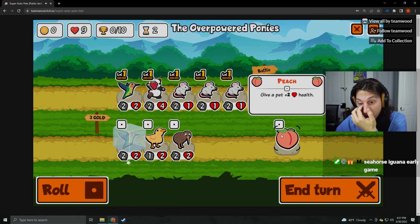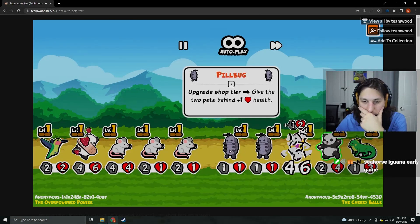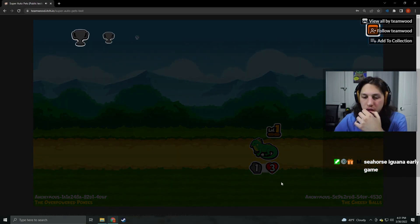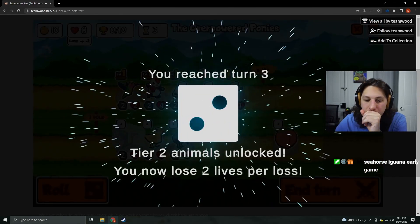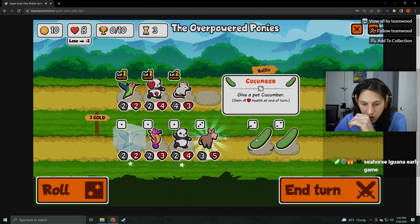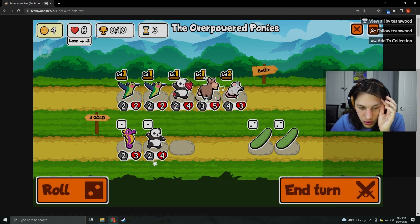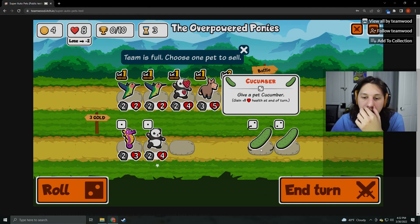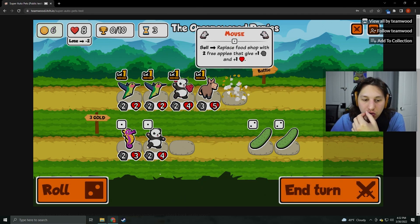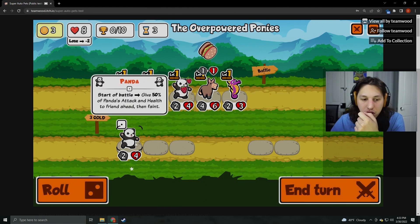You know, if you only have one — give pet plus two health. I don't know what the Iguana does. Pale Bug: upgrade shop tier, give the two pets behind plus one, plus one. Alright. Cucumber — I could stack those. What is Donkey? Friend faint: push first enemy to the back, works one time per turn. Cucumber gave one health at end of turn. I'm going to shelve this — grab those. It's literally just two free apples, which I think is actually worth. Let's throw both of these on here and grab a panda.